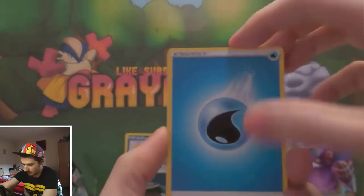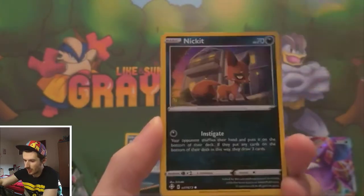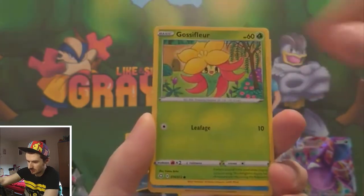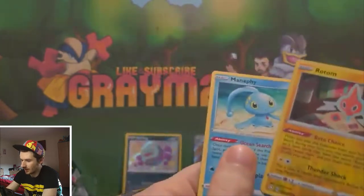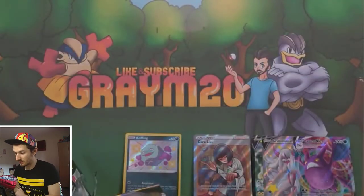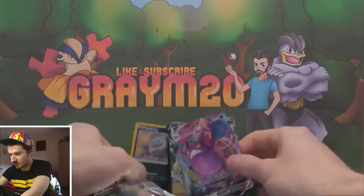Right, didn't give it away. So either it's got nothing in it or I just didn't give it away. We've got: Thwackey, Cramorant, Braviary, Nickit, Carkol, Snom, Gossifleur, Reverse Rotom, and it's a Manectric. So no shiny — but we did get two shinies overall. That was six packs total.